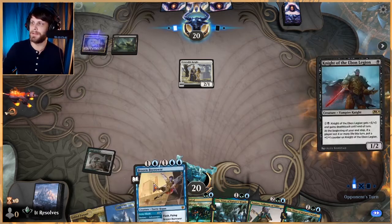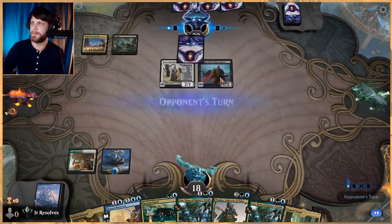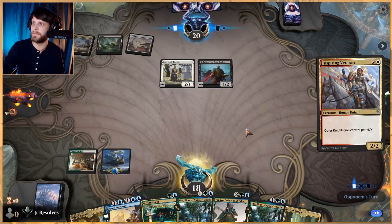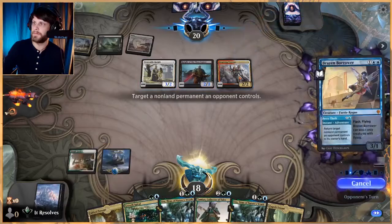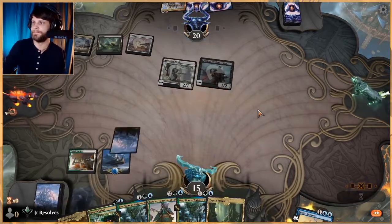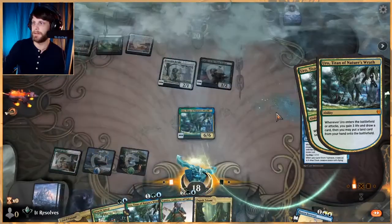Uro is going to be doing some work here, gaining us a good bit of life. We'll most likely lean more on the Brazen Borrower. Let's go ahead and play this out and pass. We'll let them attack in and see what they decide to do. Let's bounce this — it represents more damage so let's just get rid of it. It's going to be a rough one, no lie. Let's get Uro down, gain us a little bit of life back at the very least.